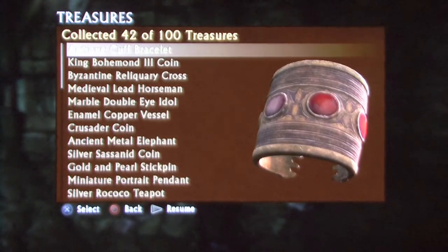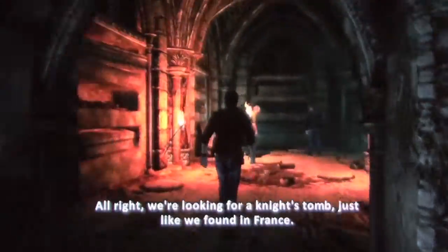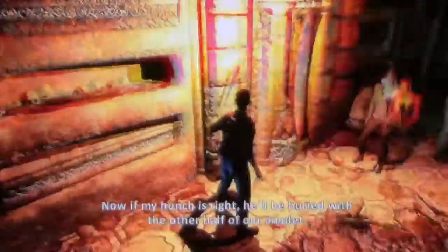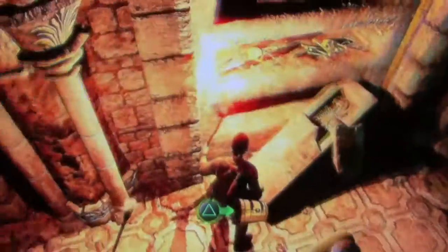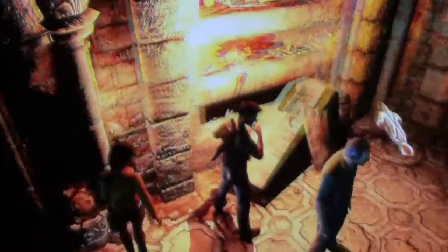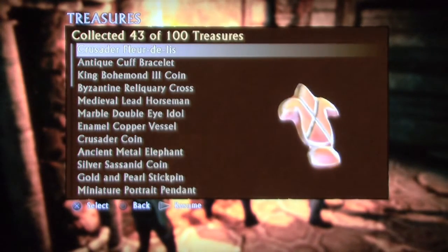It is an antique cuff bracelet. The final treasure for this chapter is located once you lower the hidden stairway to get into the inner sanctum. Once you make your way up to the top, the stairway will disappear and if you look immediately to the left — your buddies might be in the way — you will see the last treasure on the bottom shelf sitting by a casket with a skeleton in it.